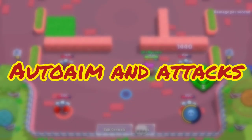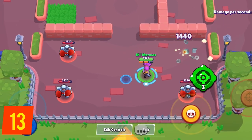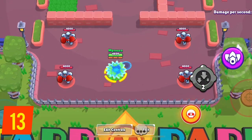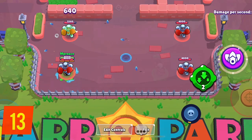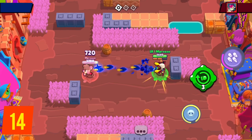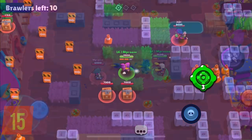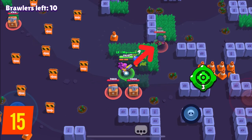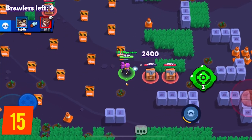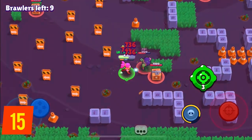Auto-aim is still a mystery for many players, so here's how it works in a nutshell. When you auto-aim an attack, the game will find the closest visible or recently revealed enemy and aim the center of your attack at that enemy. This means that if the enemy is standing still, moving towards you, or away from you, they will take the entire attack — but if they move to the sides, you will most certainly miss. Also, auto-aim will always shoot enemies over boxes, so even if you're closer to a box than the enemy, when you click auto-aim, the attack will go to the brawler.